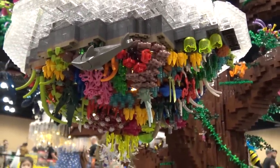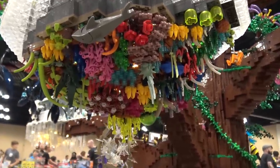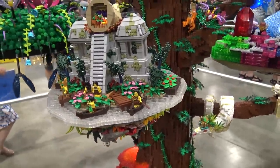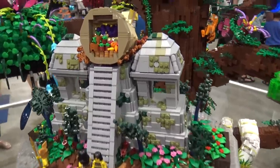We decided that we wanted even the little kids to be able to enjoy everything. We didn't want them to see a bunch of wood from underneath. So when we told them that we wanted the underneath done and they had water on the top, they built an entire coral reef underneath their realm. This one is Harvest and we have a little temple here.